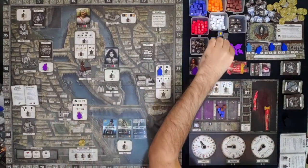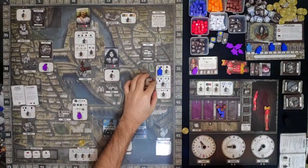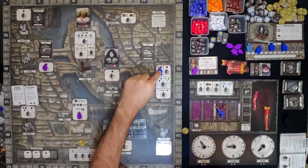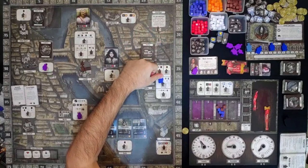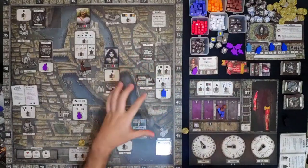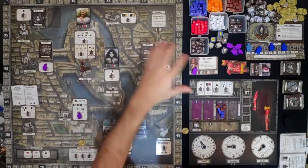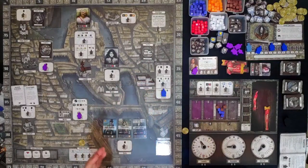Now let's roll the grey die for this officer. He will move 3 spaces: 1, 2, and 3. The academy is quite large, so he took his time there, searched every room, didn't find anything.